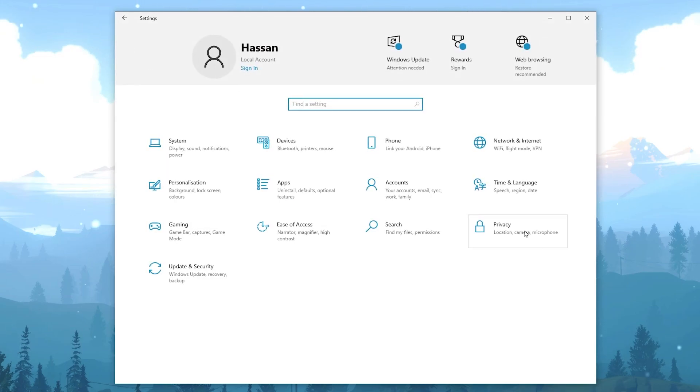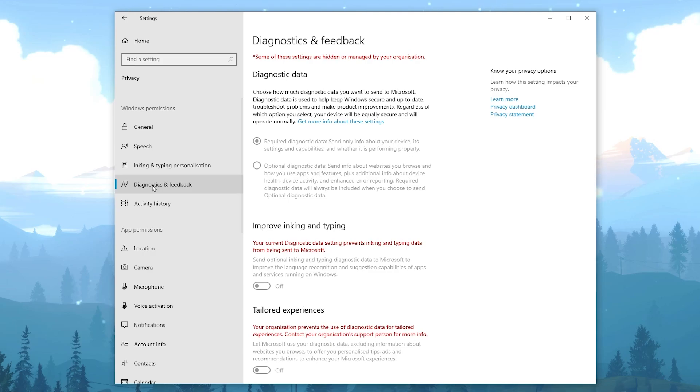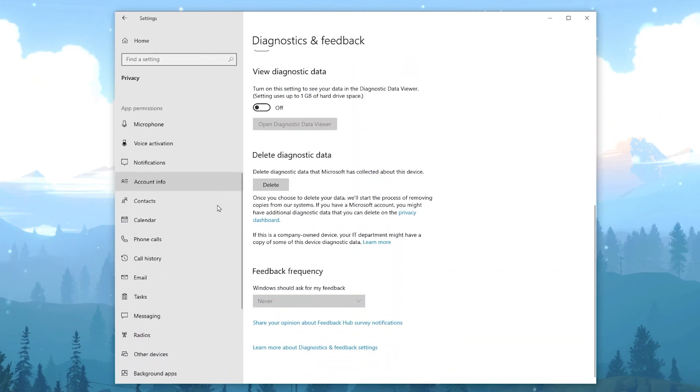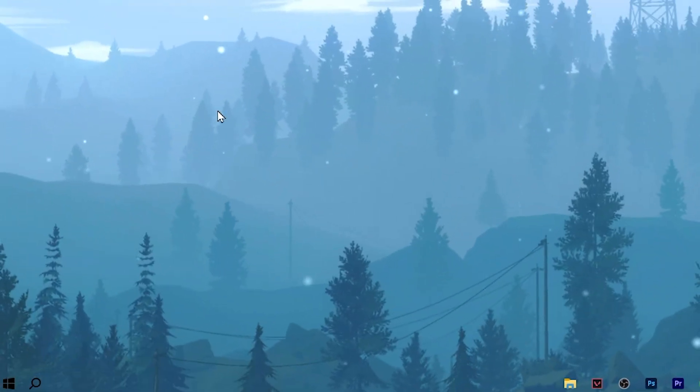Click the Home button and go to the Privacy tab. In the General tab, turn off all the settings. Then go to Speech and turn off the online speech settings. Go to Diagnostics and Feedback and turn off all settings there. Scroll down and find Background Apps — disable all background apps, as they are very hardware-demanding and use your CPU and GPU resources. Then go to App Diagnostics and turn off those settings as well.